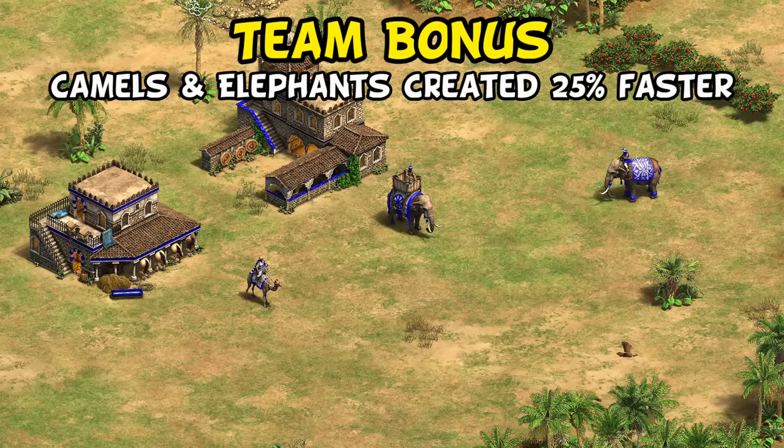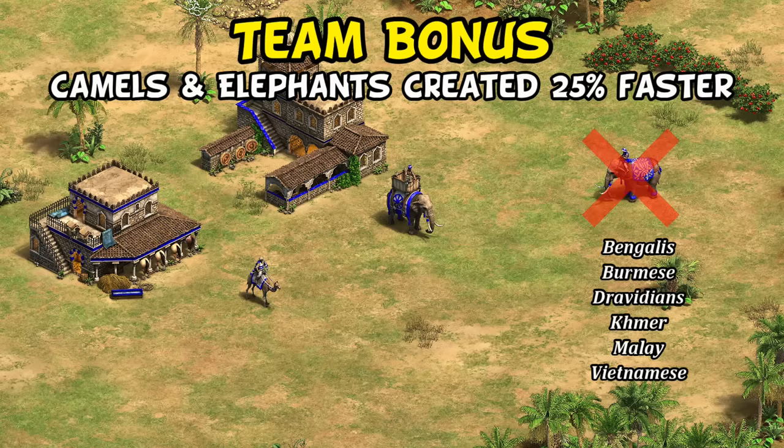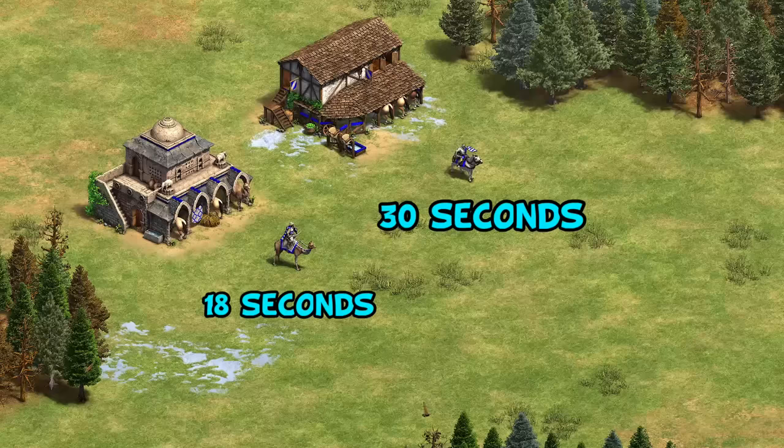To start off with their team bonus, their allies and Gurjars themselves have their camels and elephants created 25% faster. Of the two, I would say camels are the big one here, as Gurjars are missing the knight line entirely. While they don't have access to the battle elephant as a team bonus, you still have six different ally civs that could benefit from that, on top of any others that use elephant archers or camels. Even just as a bonus in 1v1 games, it's pretty solid given camels are often a big part of a Gurjar's core army.